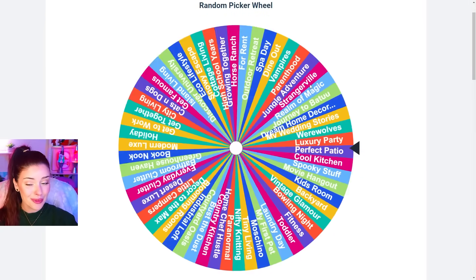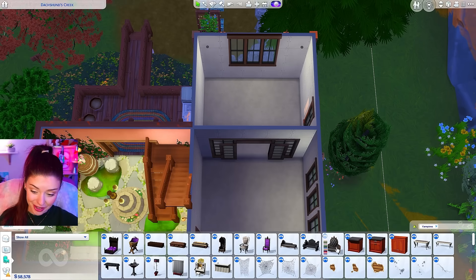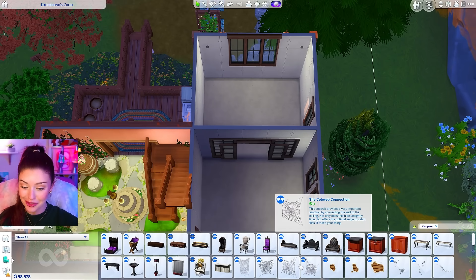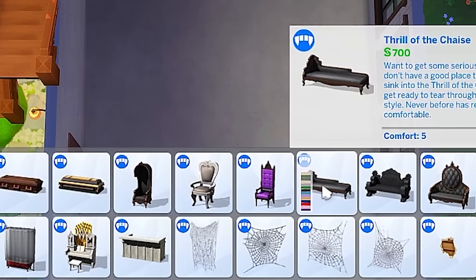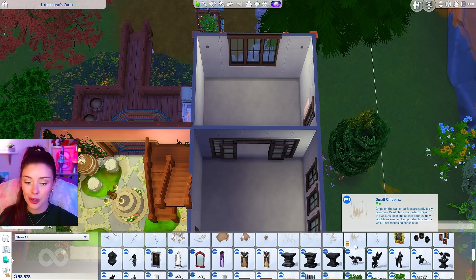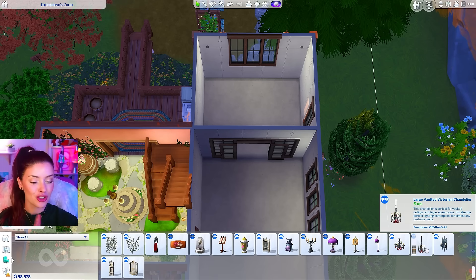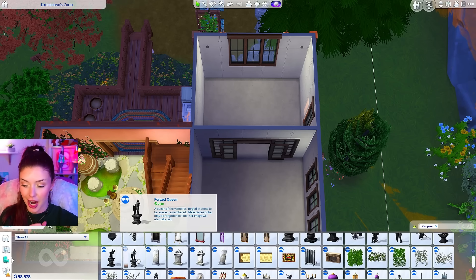I think next we're gonna do the dining room. Spinning — and we get Vampires. Vampires is a very dark kind of pack, a lot of Victorian gothic kind of furniture. We've got a ton of spider webs and weird wall decals, more stone sculptures — just a very gothic Victorian kind of pack.